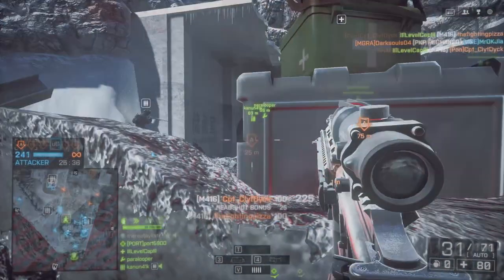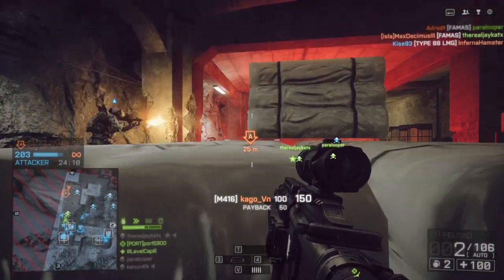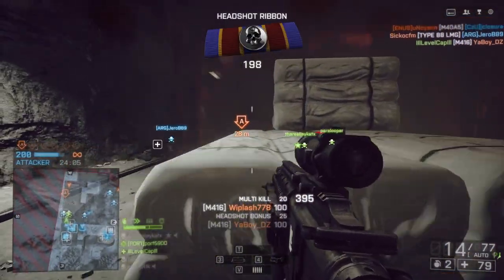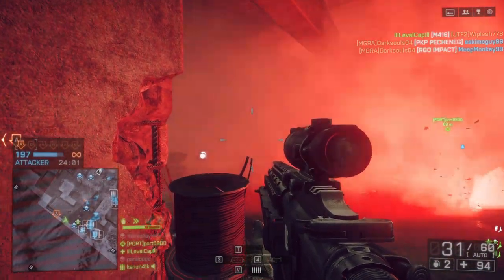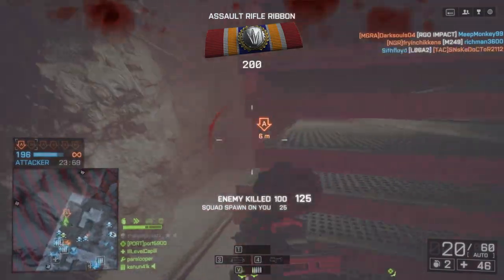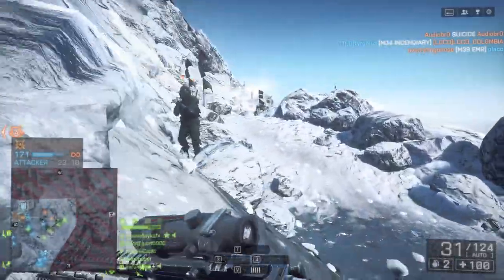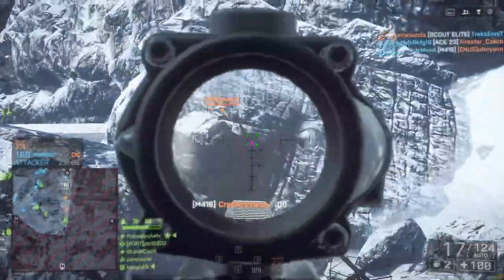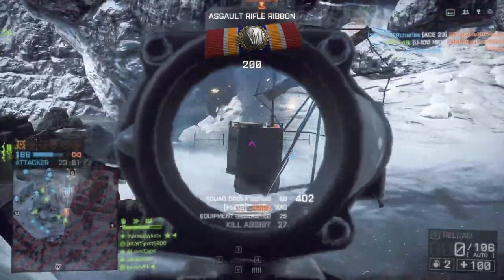Now as far as this loadout goes, it's not the greatest. ACOG is fun to run with on these weapons, but as I've mentioned in many videos before, having a magnified optic on a standard assault rifle like this might make a lot of sense in real life where you can drop people in one or two shots at extreme distances, but in Battlefield 4 you can pelt away at them four, five, six, even seven shots at further ranges and it's not going to kill them. So when you have an optic with this high magnification and you're shooting in full auto, which is what you need to do in Battlefield 4, you're just going to get a ton of screen shake and it's going to be hard to track your targets.